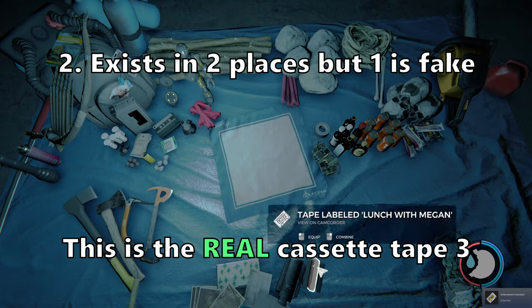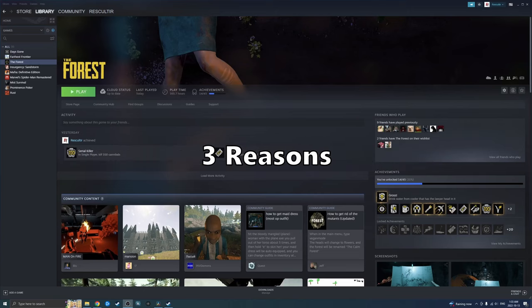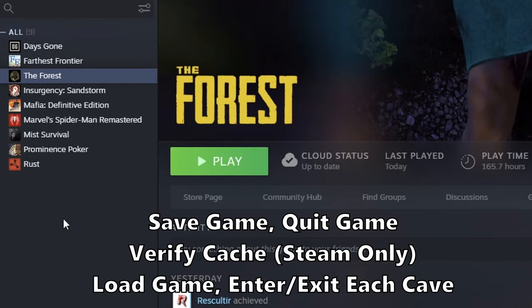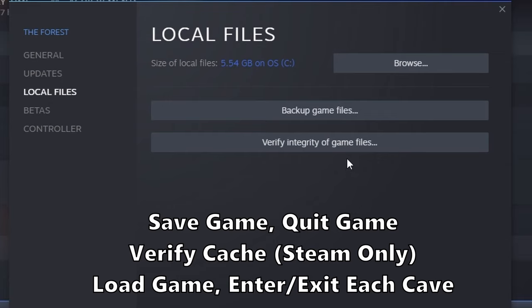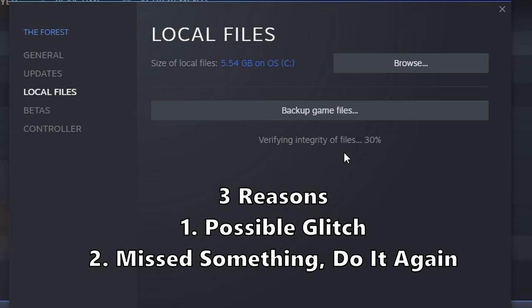Another very common question I get: why won't the cave cross off? There are three possible reasons. The first one, it could be a glitch. Save the game, quit the game. If you're on PC, verify the cache. Load the game back up, and then very quickly go in and out of each entrance to the cave. If that does not work, you probably missed something, which is number two — you'll have to just rewatch the video and retrace your steps.